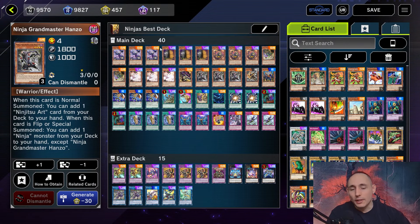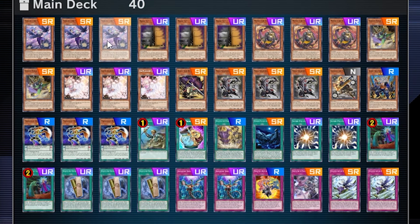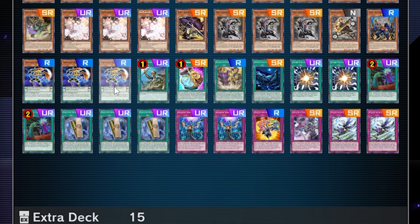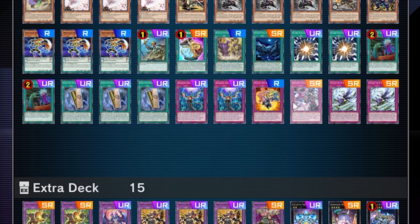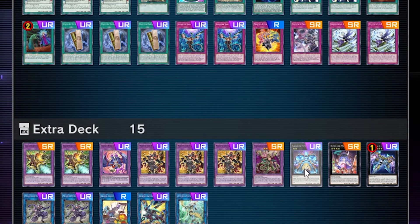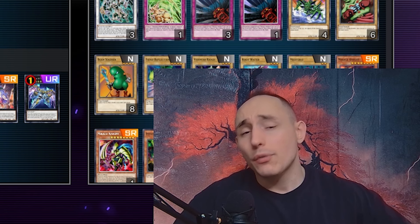Welcome! Today I'm going to be playing one of my favorite decks - ninjas. I did tweak some things: we play a second copy of Green Ninja, a playset of Twilight Ninja Joggen, one copy of Ninjutsu Art of Mirage Transformation, two copies of Super Poly, and in the extra deck two Super Poly targets with Gigantic Sprite and a few small changes.